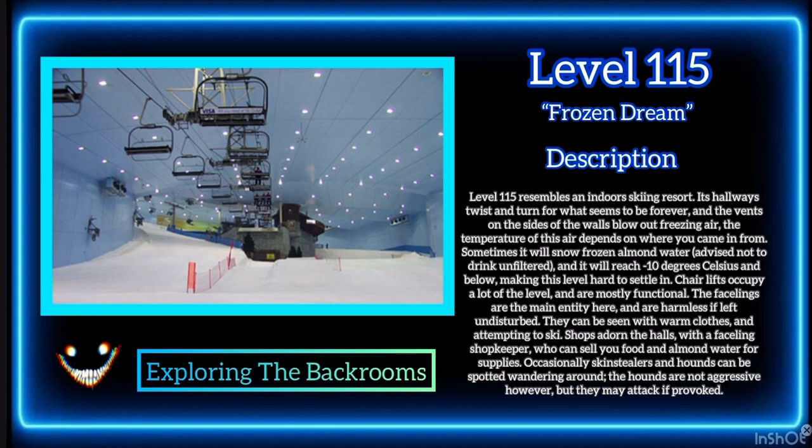Level 115 resembles an indoors skiing resort. Its hallways twist and turn for what seems to be forever, and the vents on the sides of the walls blow out freezing air. The temperature of this air depends on where you came in from. Sometimes it will snow frozen almond water, advised not to drink unfiltered, and it will reach minus 10 degrees Celsius and below.